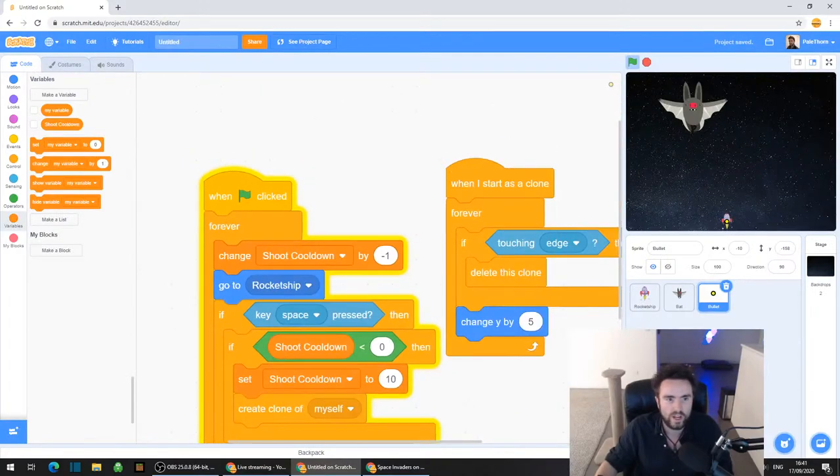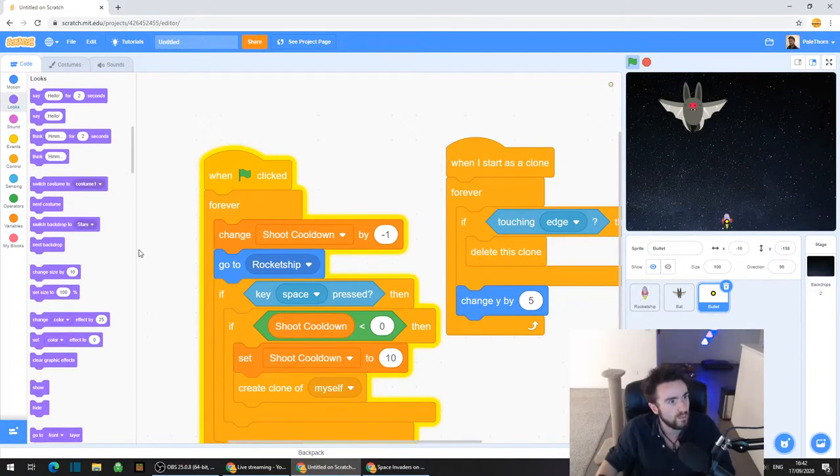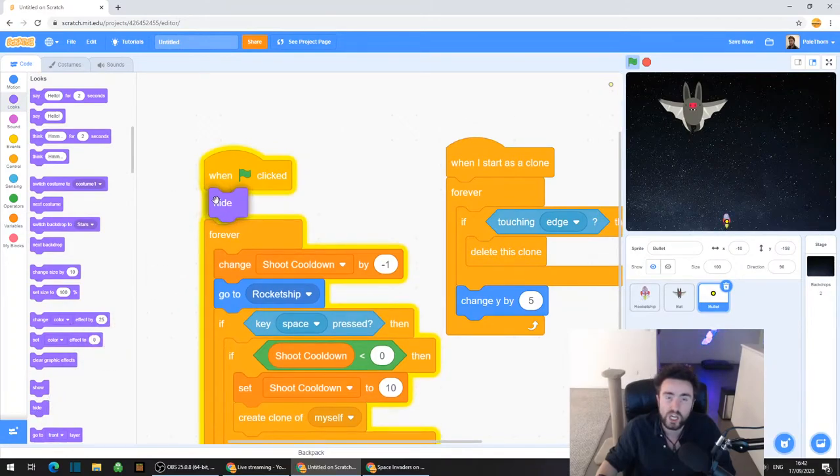Go back to your code. Look for when green flag clicked - this has to be in your bullet code. Go to the top left corner and click on Looks, the purple category. Drag out Hide and put it underneath when green flag clicked. So now when you click the green flag again, your original bullet - the one that's hovering on top of the rocket ship - is invisible.